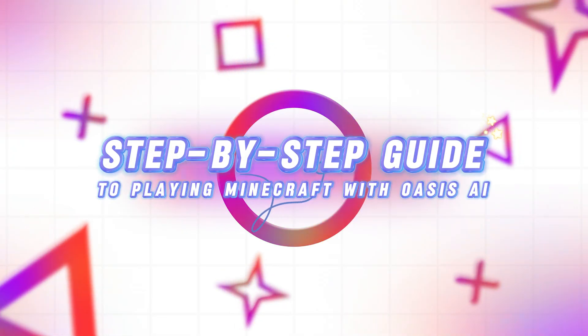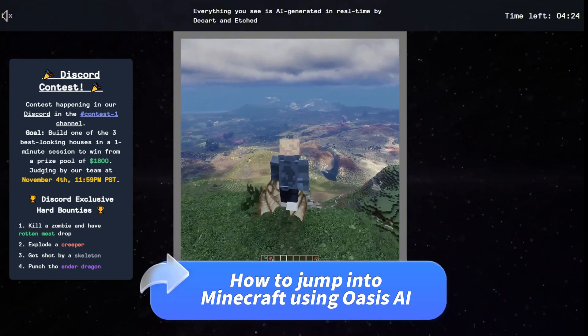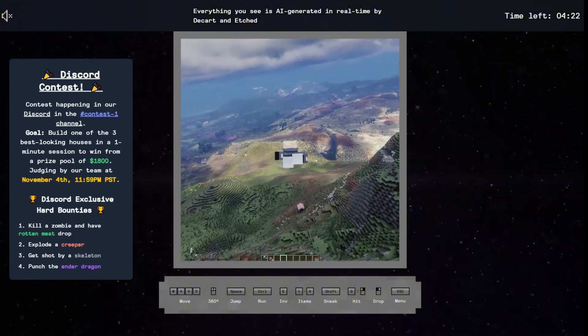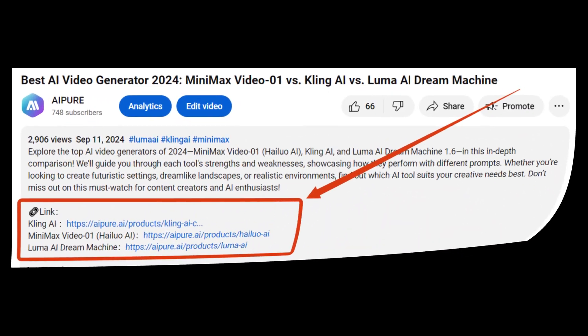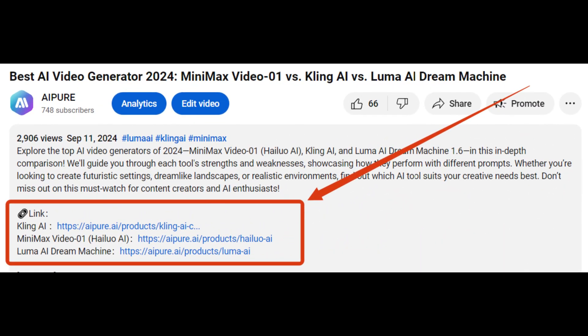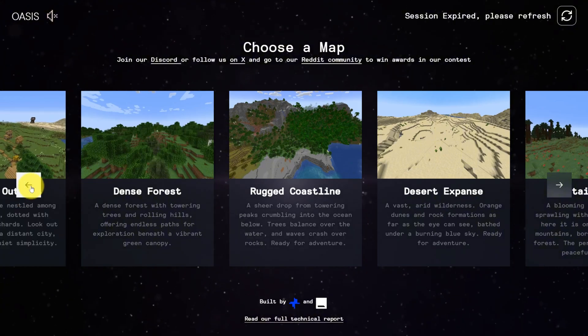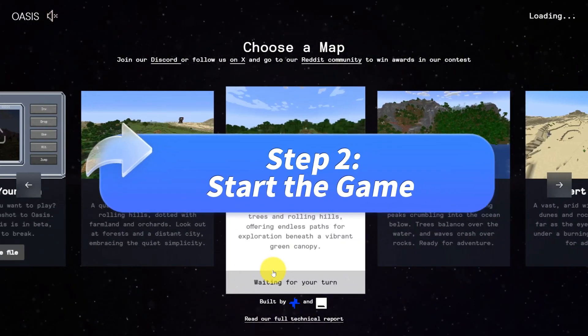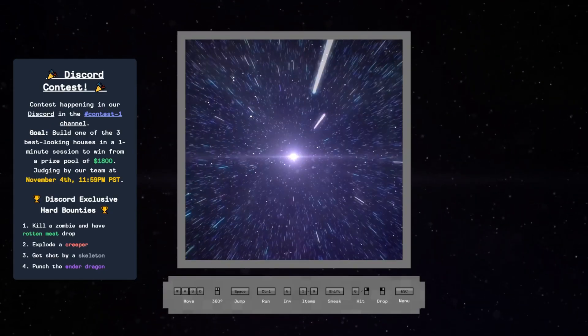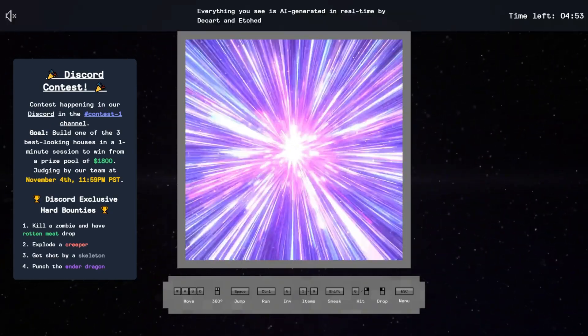Here's the part you're waiting for — how to jump into Minecraft using Oasis AI. It's easy, so follow along. Step 1: Access the website. Click the link in the description below the video to visit the Oasis AI platform designed specifically for AI-powered Minecraft. Step 2: Start the game. Once on the site, click Start to enter the AI-generated game world.